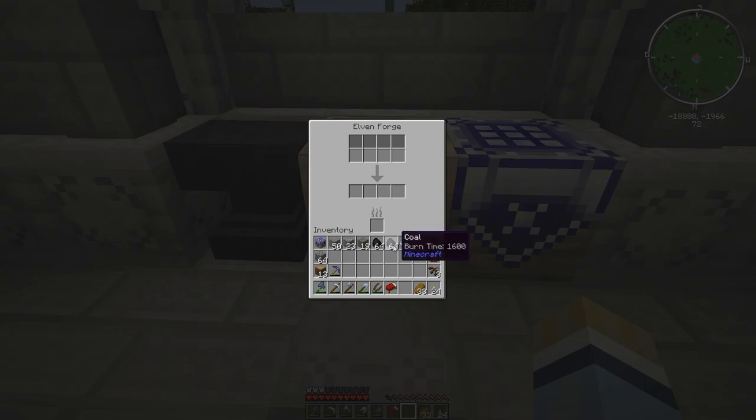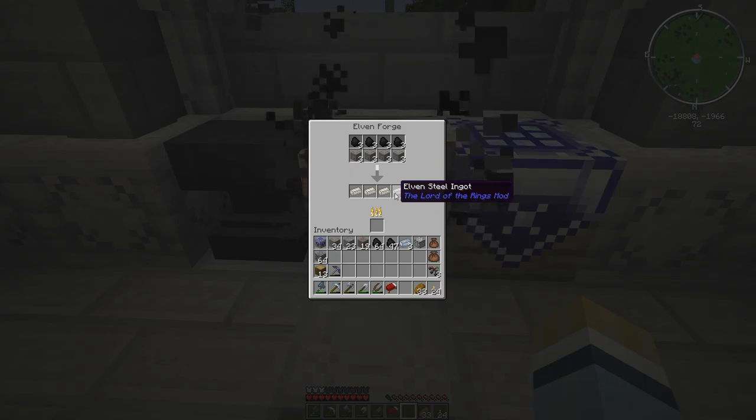These forges have an elven smith who sometimes has good trades, but really what you want is the elven forge itself. We don't have enough reputation with this guy yet, but here's the elven forge. Let's make some elven steel while we're here — taking 16 iron and 16 coal. This is why I love the Lord of the Rings mod — it does four smelting operations at a time. There's your elven steel. Now we can make weapons and armor with it. Let's do another 16 — I think you can do 32 elven steel with one piece of coal.